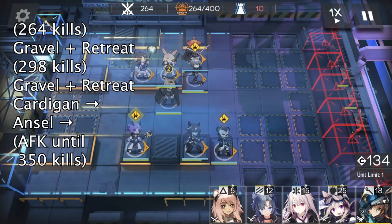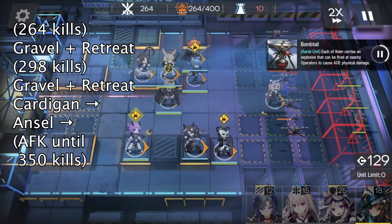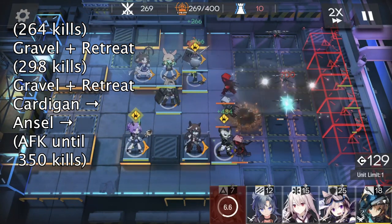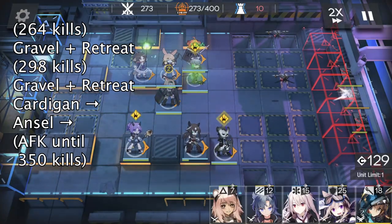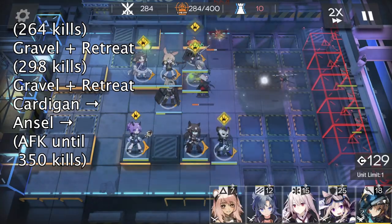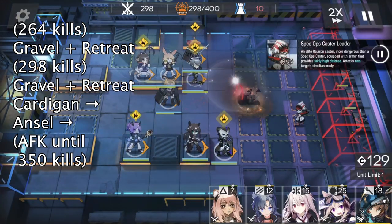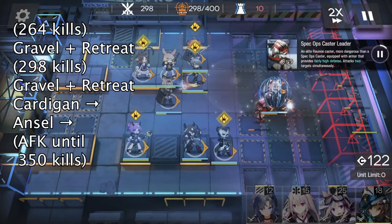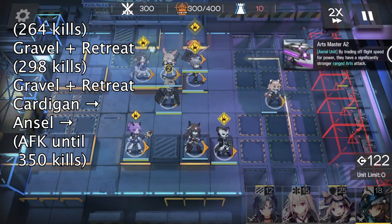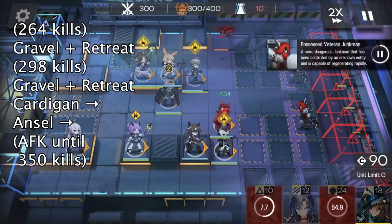After 264 kills, five Bomb Tails come that can release bombs. We deploy Gravel to trick them into using bombs on Gravel, then retreat if necessary. After 298 kills, we do the same thing again. After that, we can retreat Gravel and then deploy Cardigan and Ansel to prepare for the horrible wave starting after 350 kills.